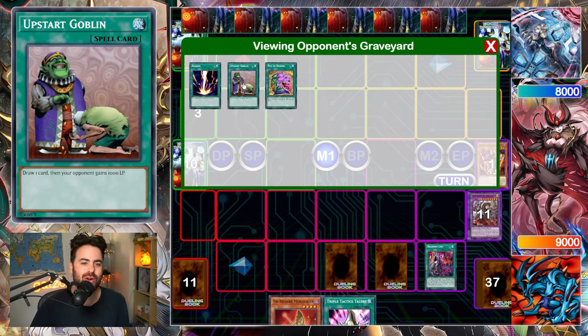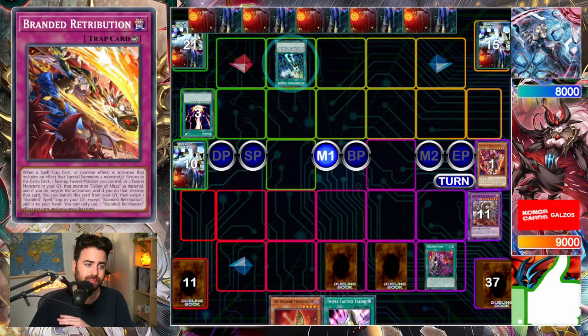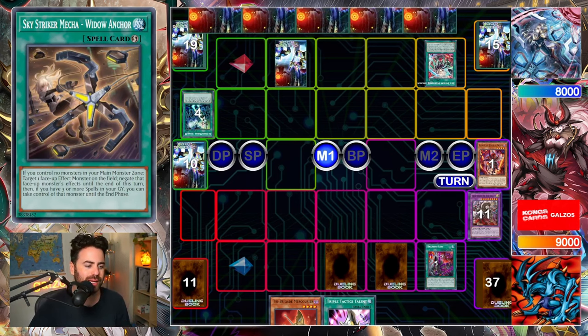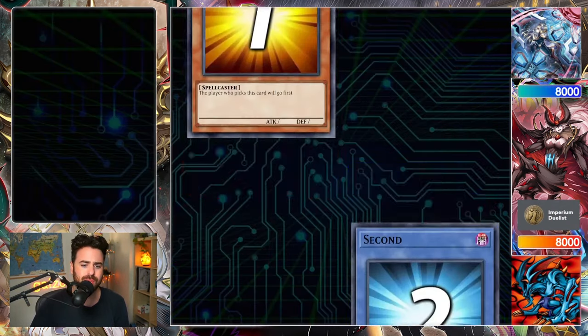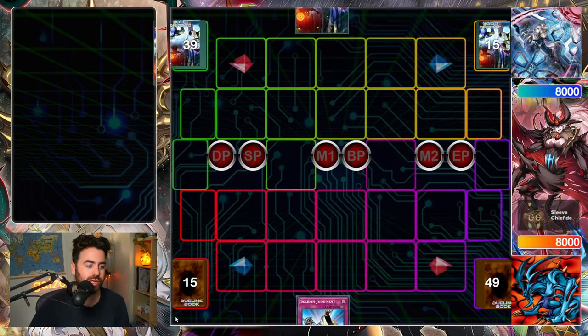Here I realize this is Striker. Striker's best cards are straight up just Talents and Thrust. They will not be able to kill me because I have ways to play around that, and I'm just not giving them any monster effects. Nothing. They get Engage — that's fine. Widow Anchor, nobody cares. They draw, they set a card, and activate Linkage which I negate because otherwise they'd probably normal summon.